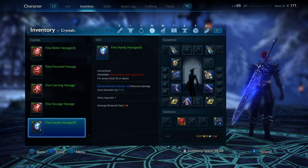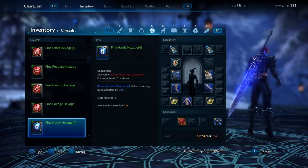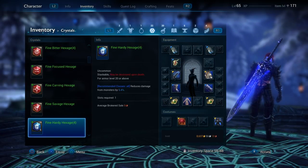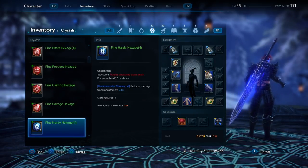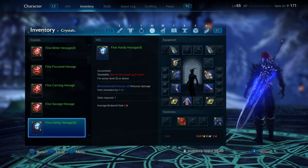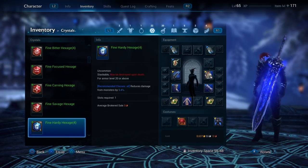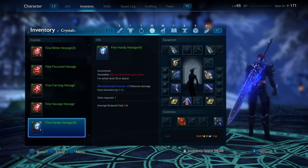As you level up, these crystal slots on the side — on both your armor and your weapon — are going to open up even more. When you start the game I believe you only have two unlocked on each side, then as you level up you'll have three, and then you'll have all four slots on each side.